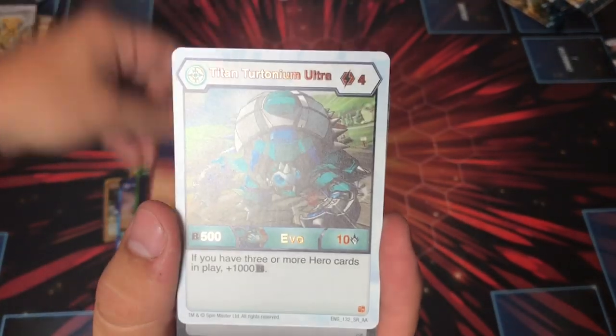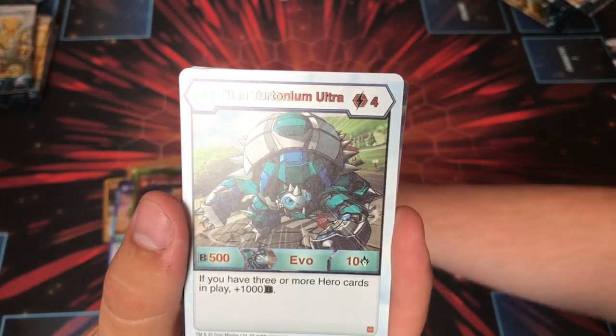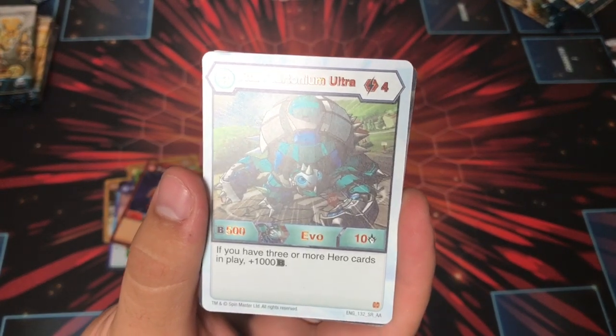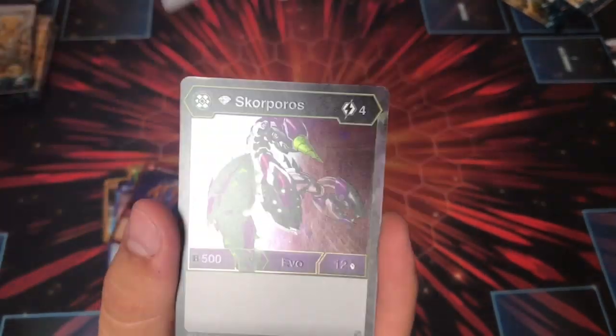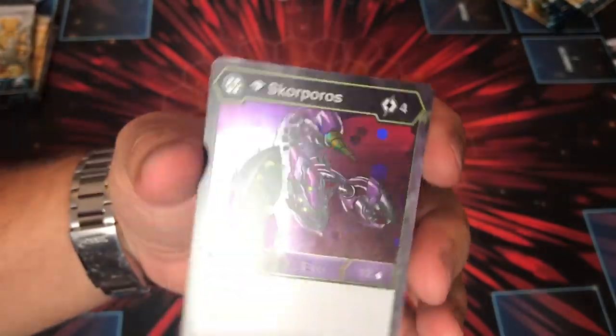Diamond Kellyan — we've seen that before. Titan Tritonium Ultra: after four costs, five, ten — if you have three or more hero cards in play, plus a thousand. That's not awful at all. I saw that today and I was thinking, bring back the hero deck. And we get a Diamond Scorporos Core, so pretty cool.